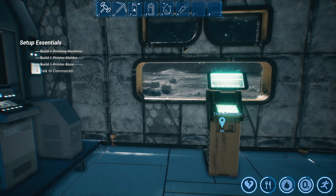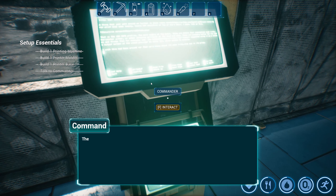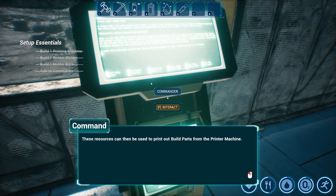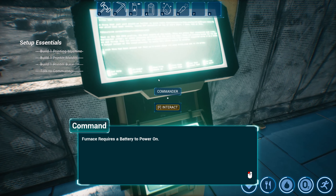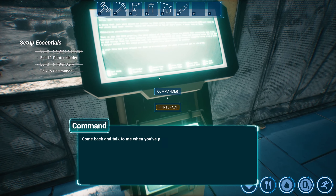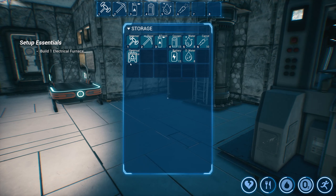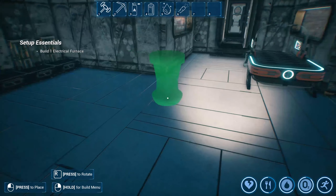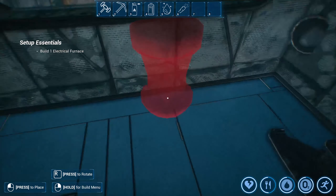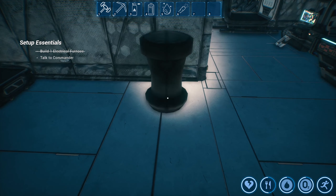We're supposed to talk to the commander, so let's go ahead. She says we need to place a furnace — the furnace allows you to smelt raw materials into usable resources, which can then be used to print build parts from the printer machine. The furnace requires a battery to power on, and she's added the furnace schematics to my inventory. All right, so we have the schematics. It's so small — we could probably just tuck it over here, just put it right here.